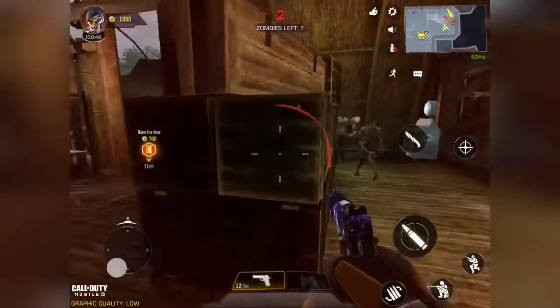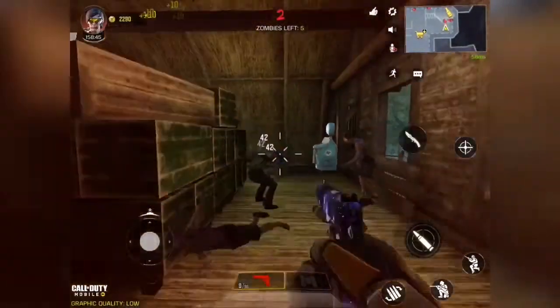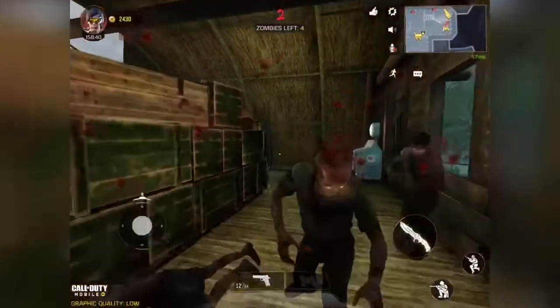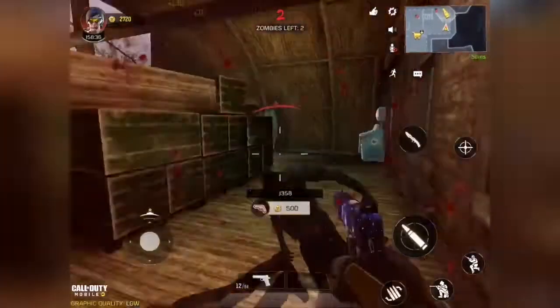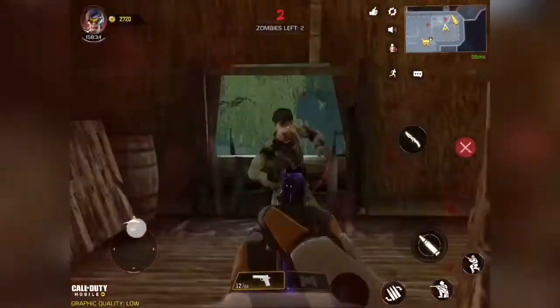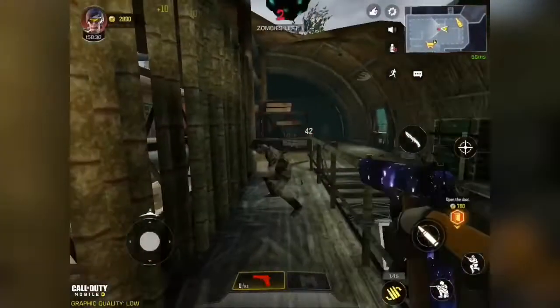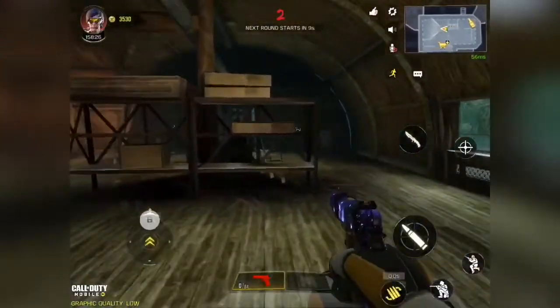So in total, you're getting 780 S-Class items for free — the Choice Box for 30 S-Class items, 13 times because it's once a day for 13 days, and then plus the extra 390 at the end once you do the museum collection. So 780 S-Class items for free. Not a whole lot. A little bit disappointing.